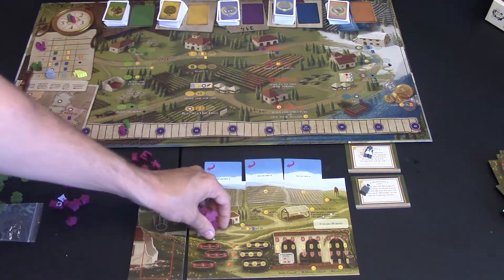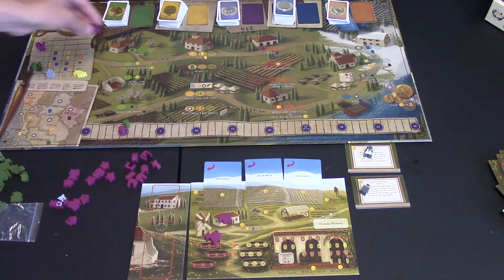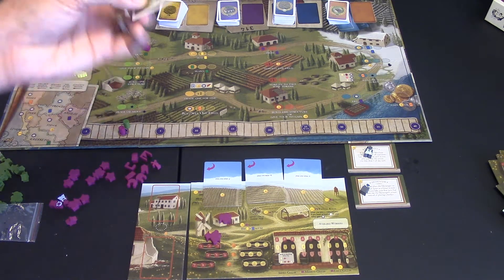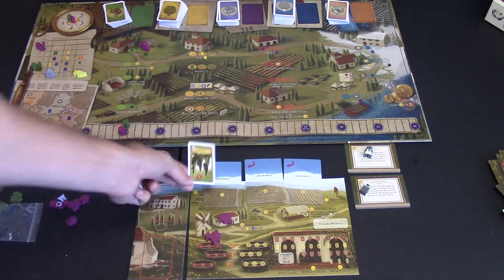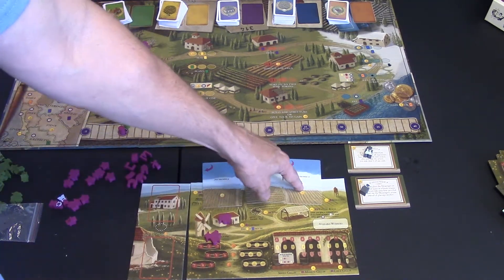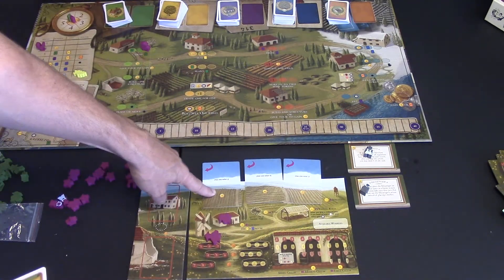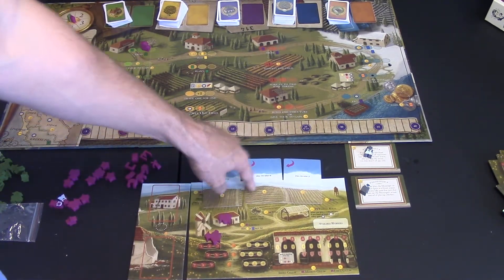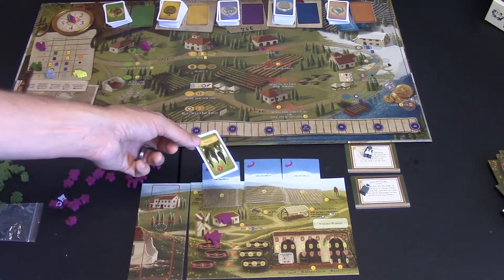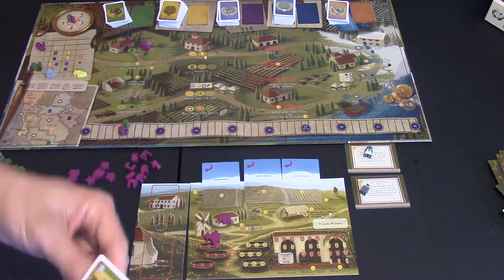In springtime, I can go draw a vine card from the deck. Vine cards are how I plant grapes in my fields. I have three fields: five, six, and seven — meaning I can put up to five, six, or seven points worth of grapes in each. I need to be careful about where I plant, because pulling them out requires a yoke.